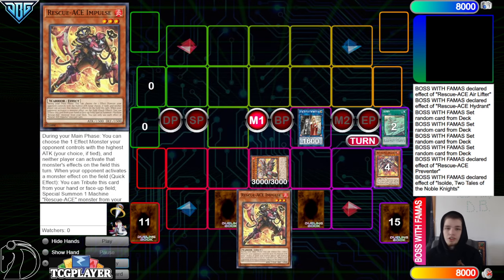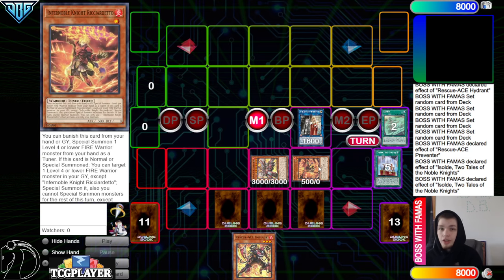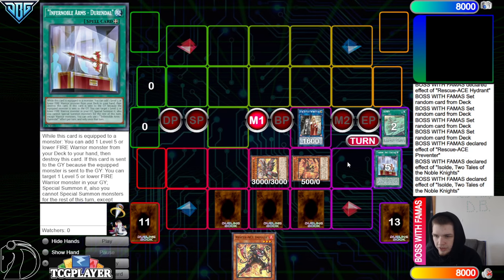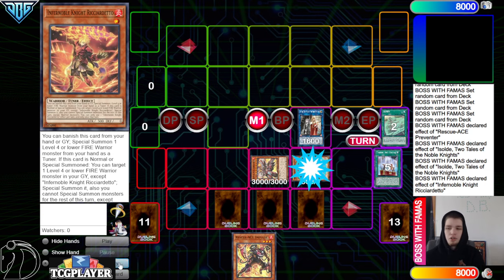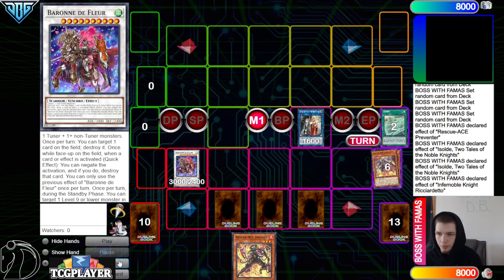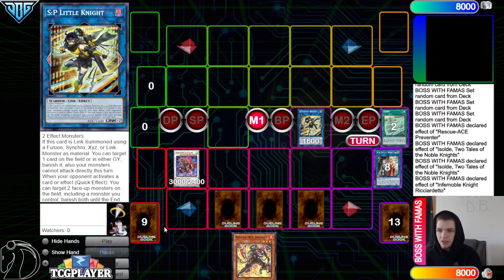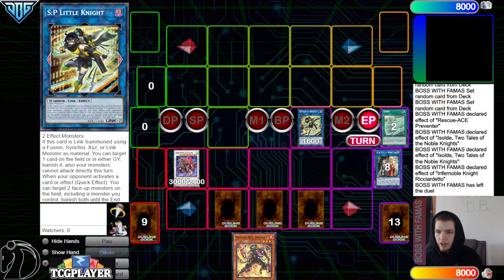Assault effect on summon, go search Impulse — that's just a free card on their turn. Then Assault dumps Durandal to bring out the Ricardito. This is like the bricks you have to play in the main deck — the Durandal and the Infernoble Knight — but it does let you play through a lot of hand traps. Then you get the effects, summon back out Air Lifter, and then synchro up into Baron, which is why you need to leave Turbulence. Then go into another SP Little Knight. And that is it for that combo.